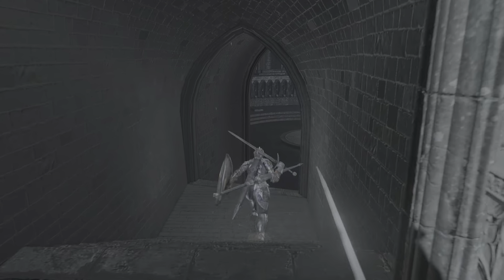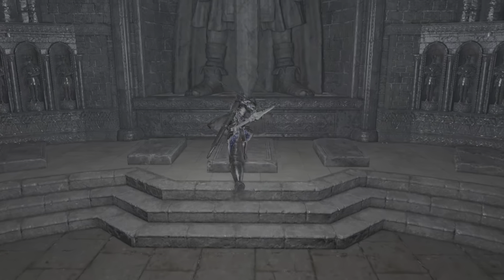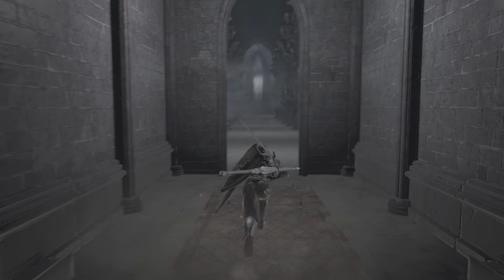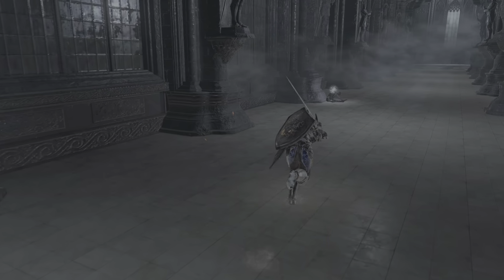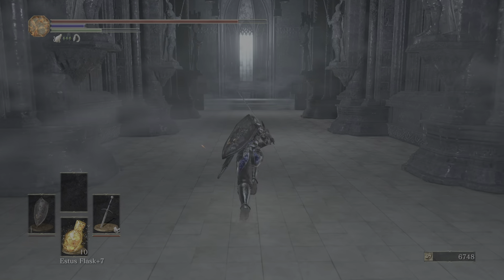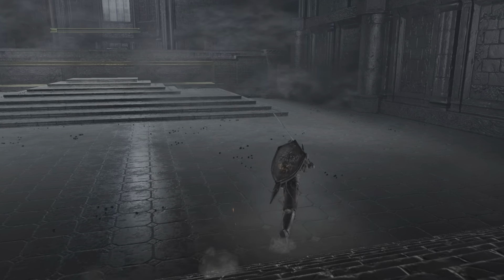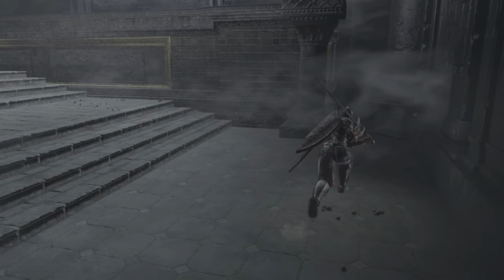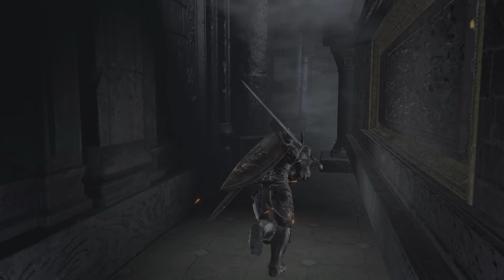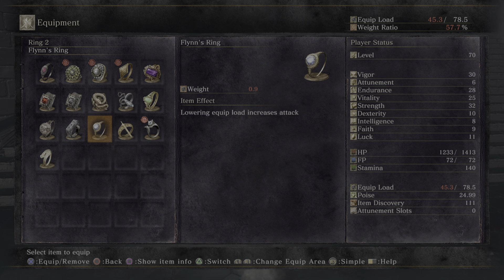Just like in Dark Souls 1, this is where Gwynevere had her boss fight. We're gonna grab the brass armor, which is pretty cool — it's the Dark Moon Knight's armor from Dark Souls 1, if you know who that is, that's her armor. There's also going to be the gender-swap ring in here. If you're doing Anri's quest you'll use this room for something else, but that questline is boring to me so I'm not doing it.